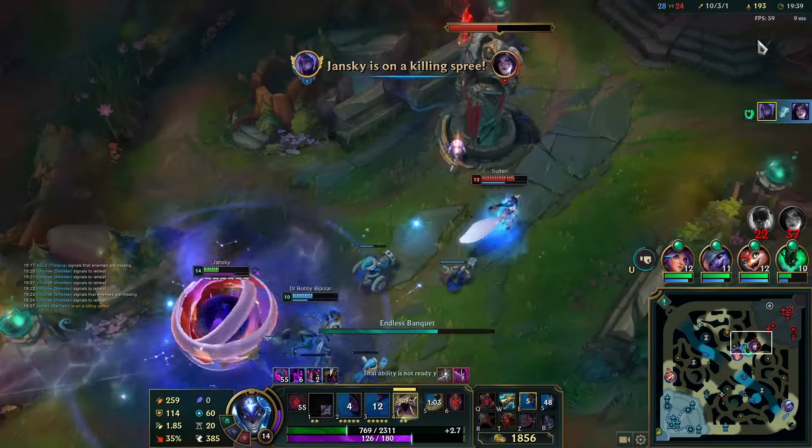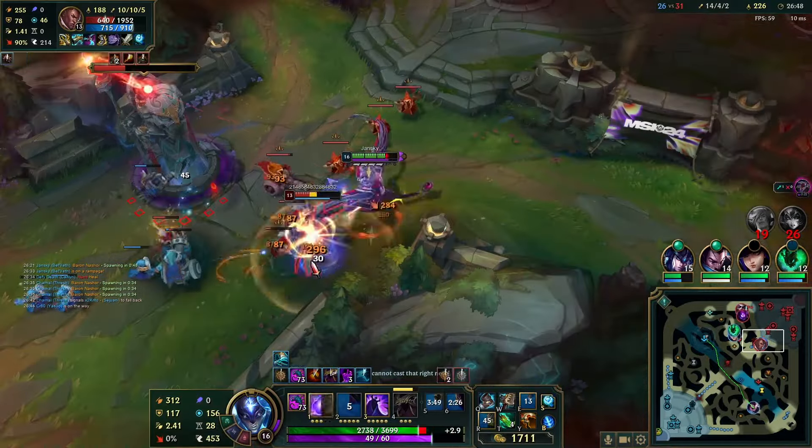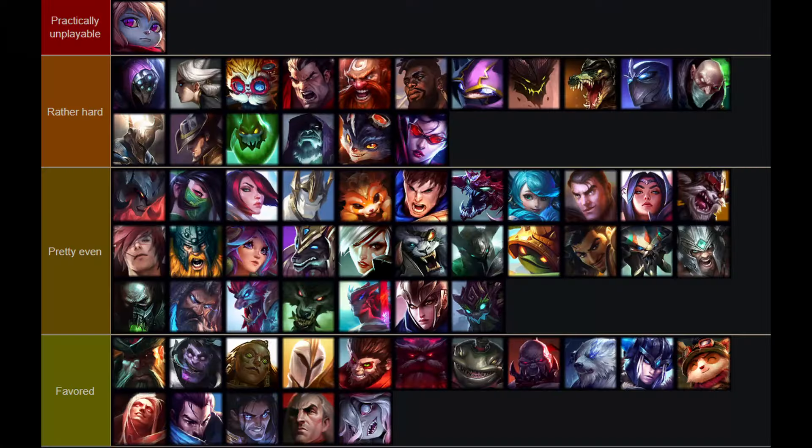The way I play Bel'Veth sums up pretty easily: you want chaos on the map so you can go in, fight, and skirmish — that's what Bel'Veth wants. Damage and Bruiser builds don't differ too much late on — one is more one-shotty and the other is more consistent and tankier so you don't get one-shot yourself. Before getting into specific mechanics, I'll quickly show the matchup tier list. Some are pretty easy to understand; for others I might have different reasoning — but because of time I'll keep it short for now. Let me know if you want a full matchup explanation.